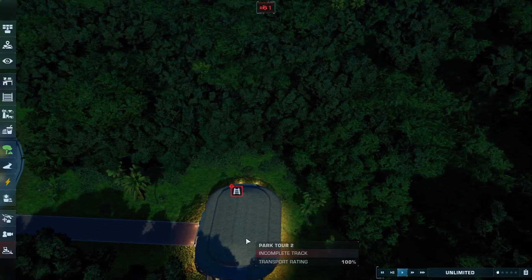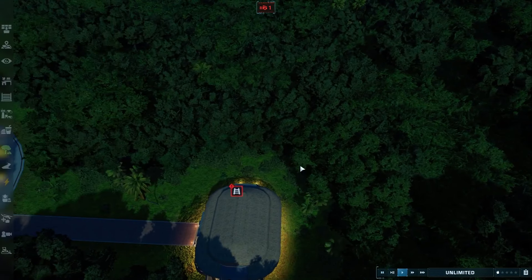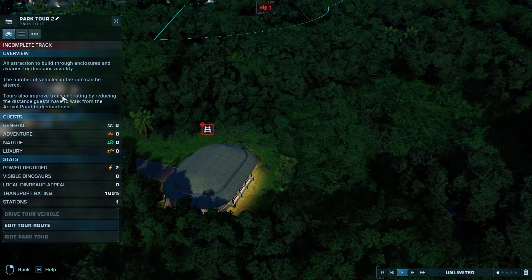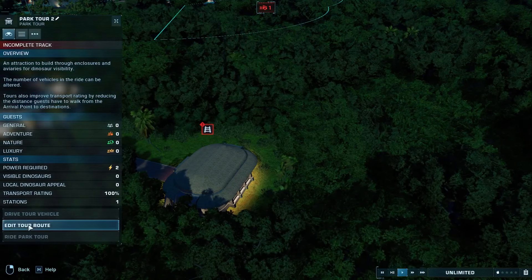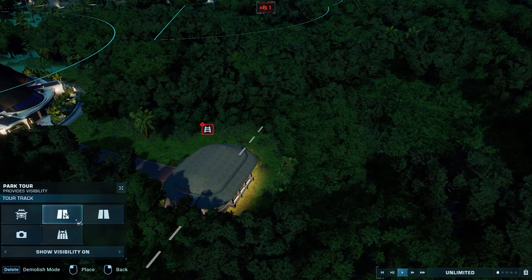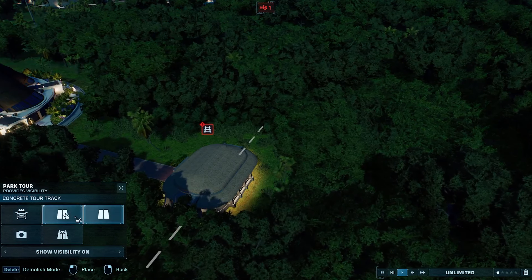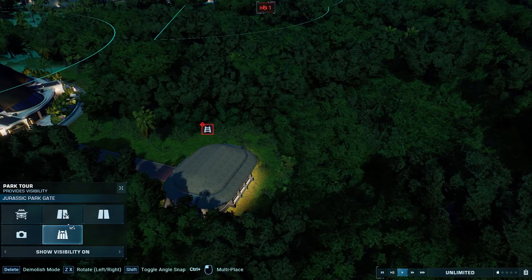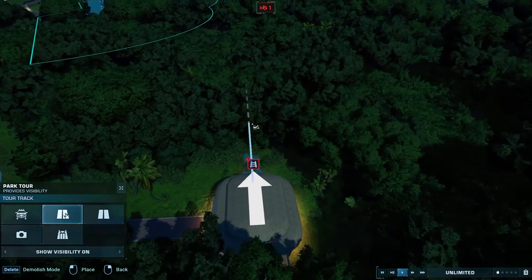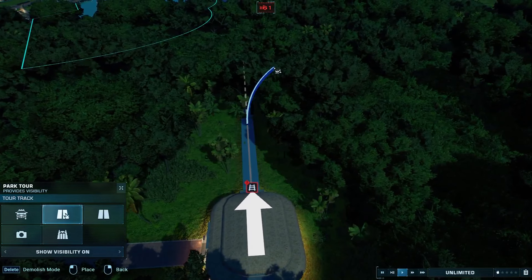So the way you do this is you click on the building, and it'll bring it up here. Here's the building control information, then we'll edit the park tour, and it gives us the option to decide what we want to do. So we've got track, we've got concrete tour, and then we've got the Jurassic Park gate, the iconic towers, the torches.